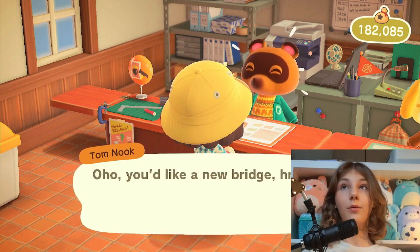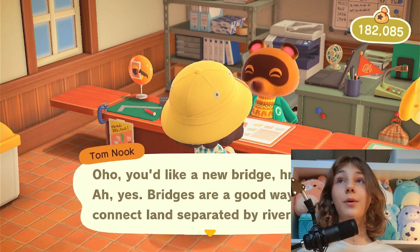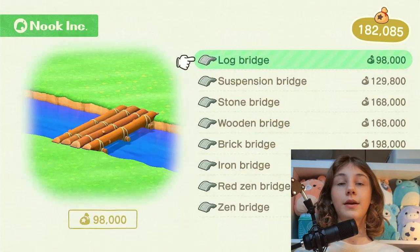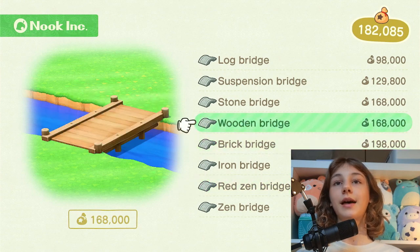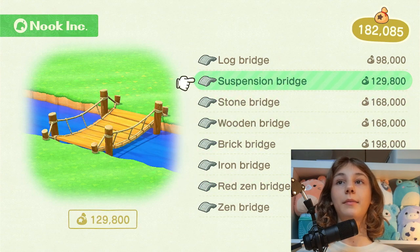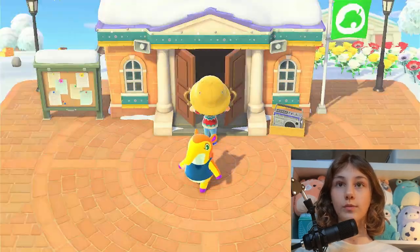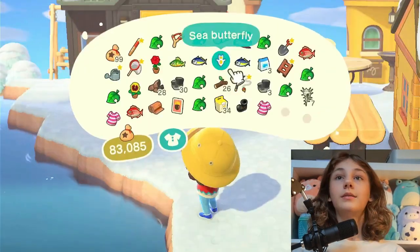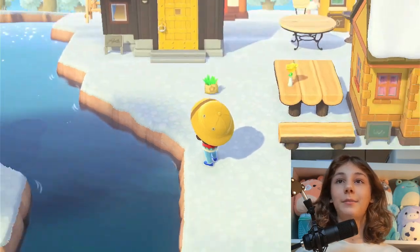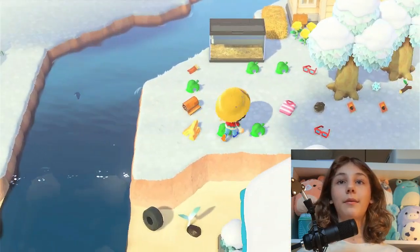Did you know the game sometimes calls Tom Nook 'Mr. President'? Tom Nook is a president apparently! Anyway, let's pick a bridge style. This is the cheapest one, I already have this type, and the others are kind of ugly — but the suspension bridge is so pretty. I'll go with the simpler one though. Oh gosh, my pockets are full again — it's kind of a tradition at this point. I had to empty them and redo everything with Tom Nook.